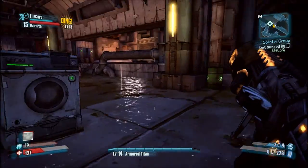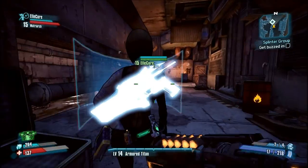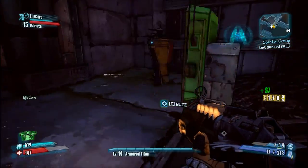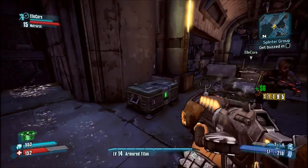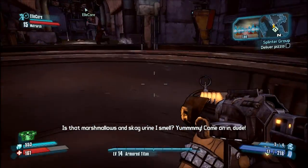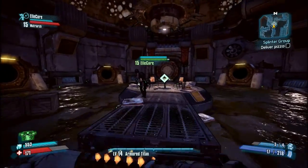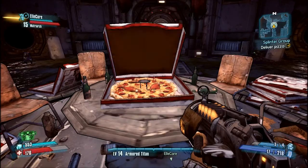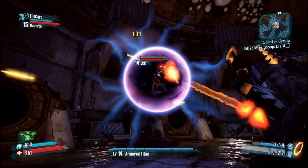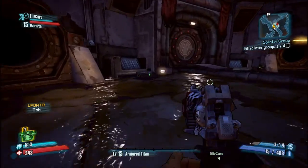Oh, I leveled up! Oh, level 50 — nice. Wait, let me assign my skill point. One more level and I can revive you instantly. Oh, I fell. What the hell? Oh, I leveled up again — nice. I'm excited.